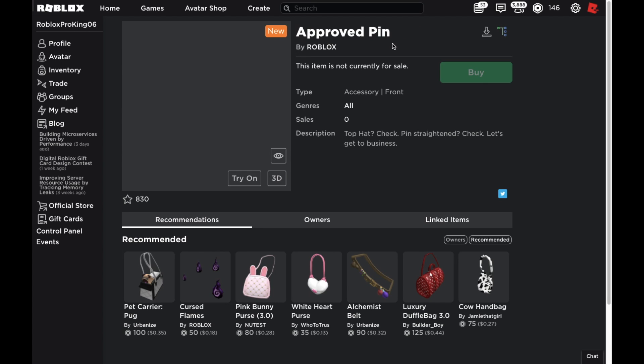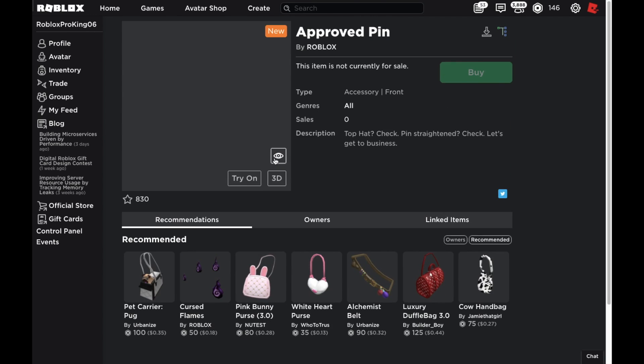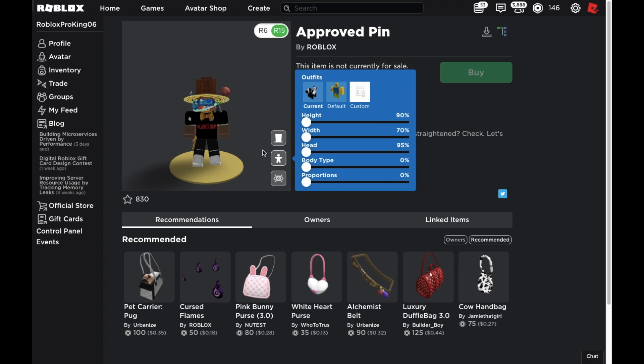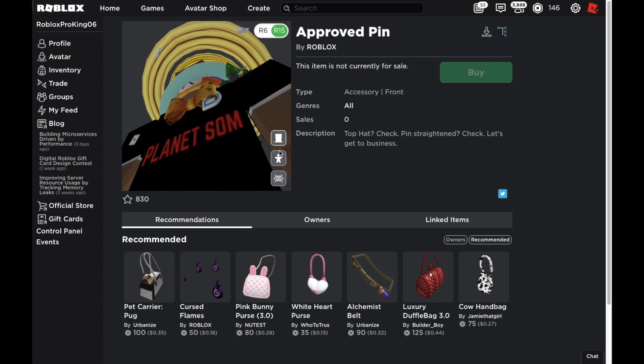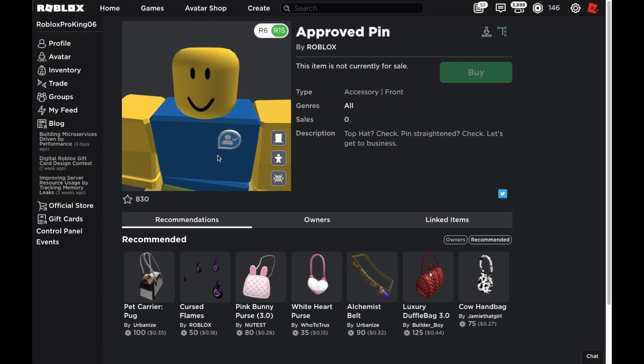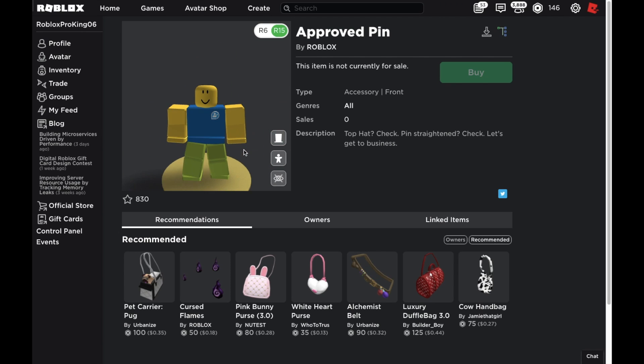There's also the Approved Pin, which RBX News didn't give us a link for but did mention. As you can see, this is completely glitched — I'm trying to zoom into it but it's not working. Let me try 3D — okay, you can kind of see it. I should try it on, so let's wait for it to load up. It doesn't look like it's going to load, so let me try it on a default character. There we go — now you can actually see it.